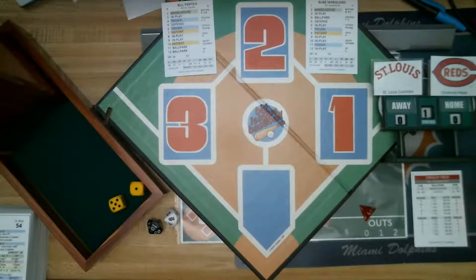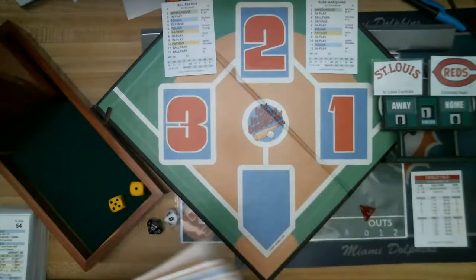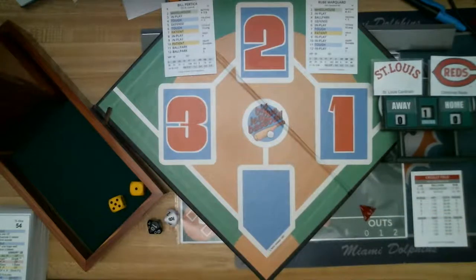The Cardinals come into this game with a record of three wins and no losses. Cincinnati is three and two. This is also a replay for Rogers Hornsby, as Anthony of Bleacher Bums Gaming is doing Babe Ruth. Hornsby is not off to a great start — he's three for 14 with a .214 average, one triple, two hits, a walk, hit by pitch, and no home runs yet. Both Ruth and Hornsby have gotten off to some tough starts.